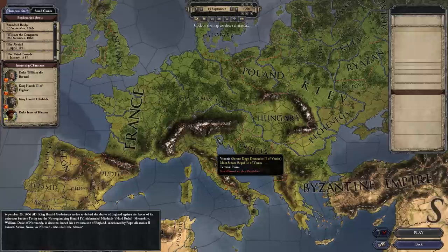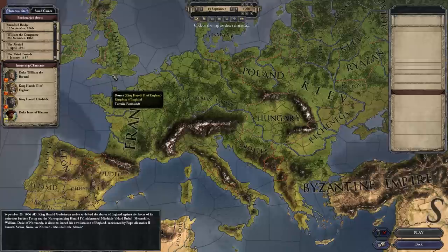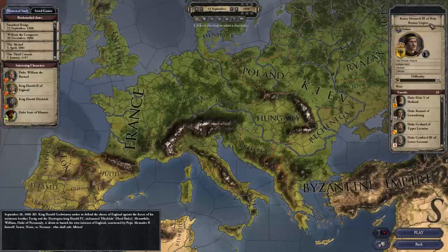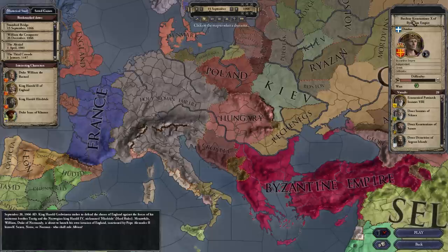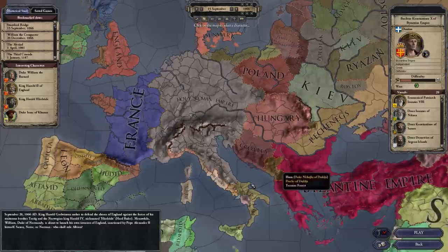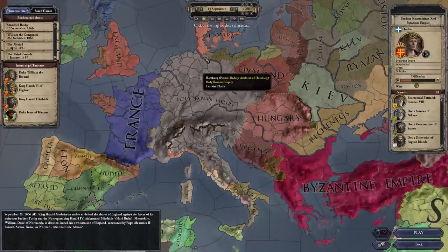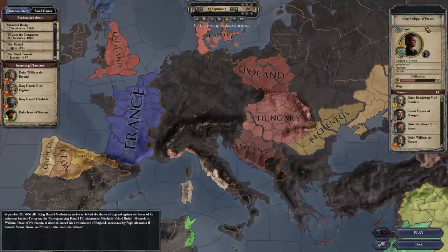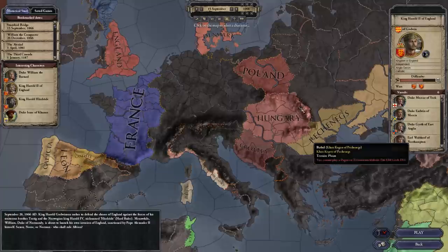You can play as any Christian ruler, with the exception that if you don't have the DLC, you can't play as the Doge of Venice — you need the Republic DLC for that. The papacy is always closed off; you can't play as the Pope. Other than that, the world is kind of your oyster. You could play as Kaiser Heinrich III of the Holy Roman Empire, or Basileus Constantinos X of the Byzantine Empire and control a massive amount of territory. You could step down and play one of the kings — King Philippe of France, or King Harold Godwin of England.